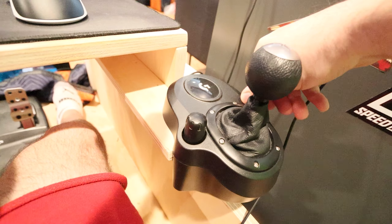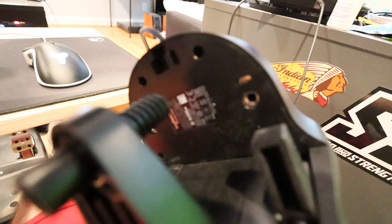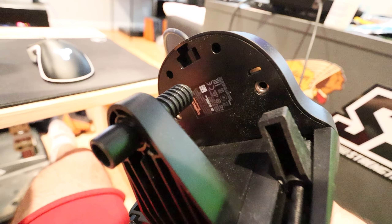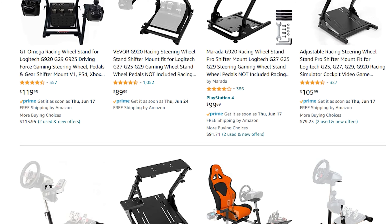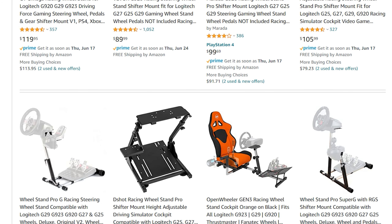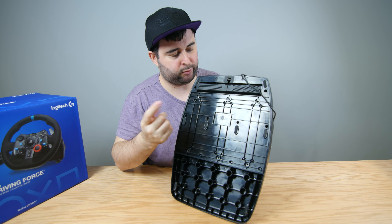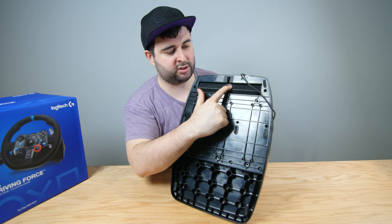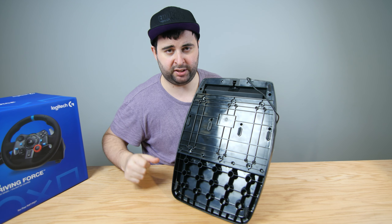It's very easy to mount and unmount. If you're using it on a table it works with clamps built into the design — no bolts or screws needed. The same goes for the shifter, though there are mounting holes if you want a more permanent setup. The pedals have a carpet stopper, and if you're worried about scratching anything you can click them into place so the only contact is the rubber pieces.